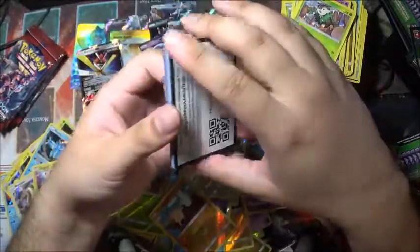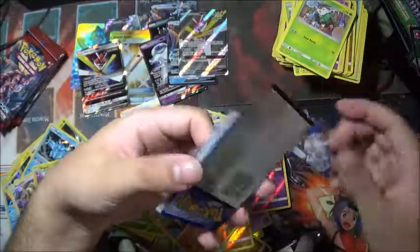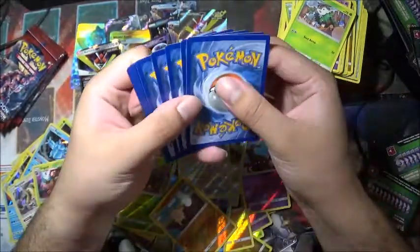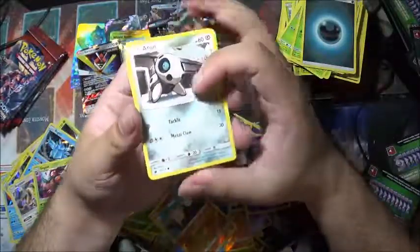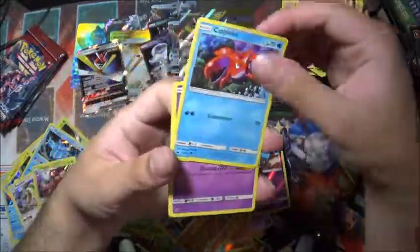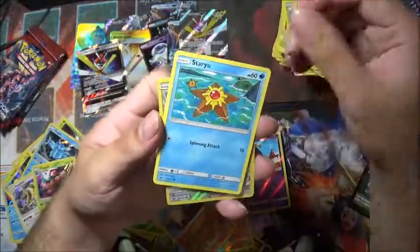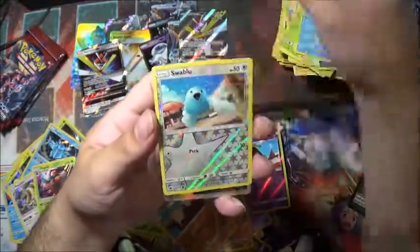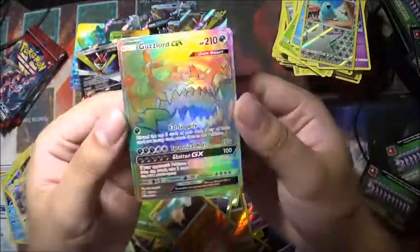Here is a white code — there we are. Four cards down and we have Aron, Corphish, Ghastly, Houndour, Staryu, a Swablu. And a hyper rare Guzzlord! Woo!